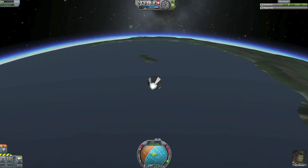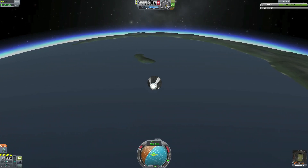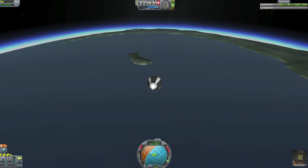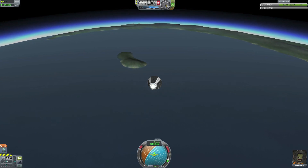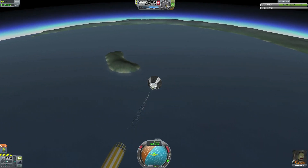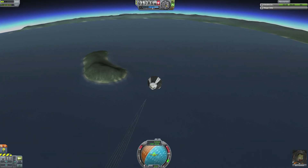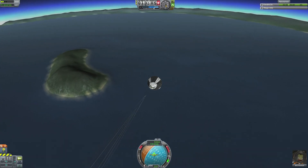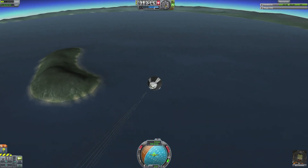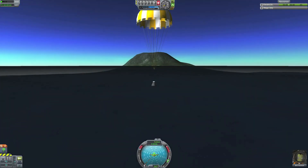We just hit the atmosphere and shortly the spacecraft will start to slow down — and there you can see the speed going down. I will warp this up a little bit so we don't have to wait so long, and there goes the parachute. It looks like I am pretty much on the marker, landing next to the island.